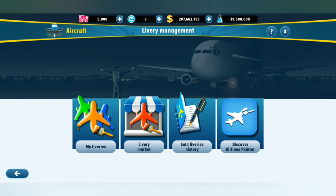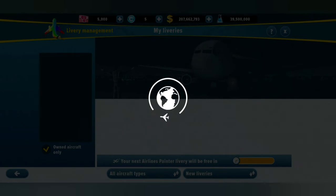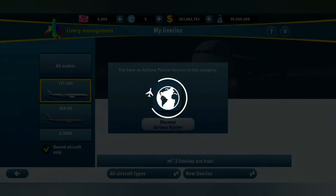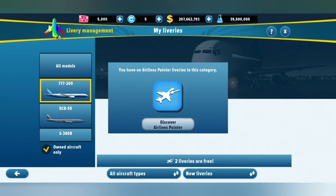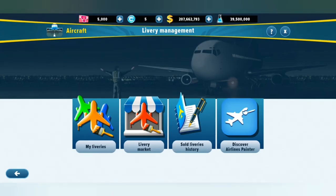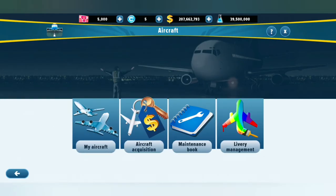Then there's library management — I guess we can make our own livery here. We've got one of these Boeings. It seems it wants me to download something — there's an Airlines Painter you can download from the Google Play Store. Two libraries are free and then you can buy more through Airlines Painter.